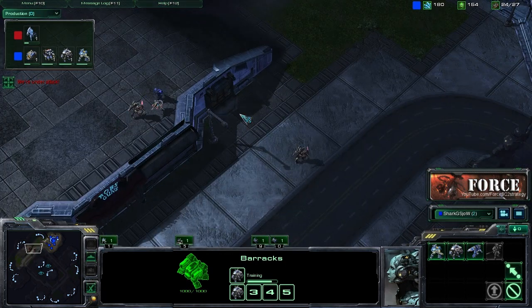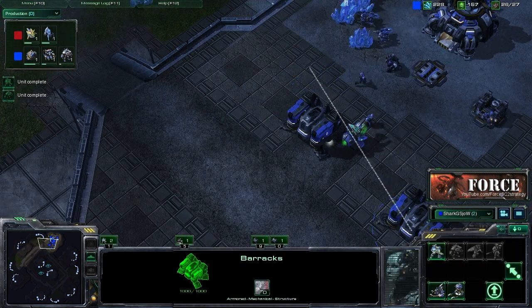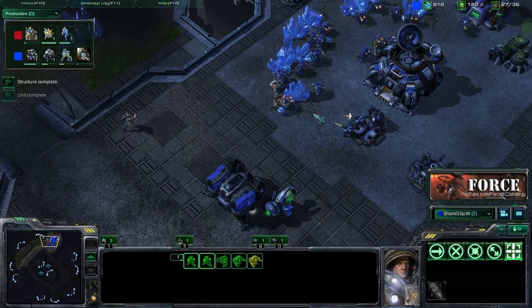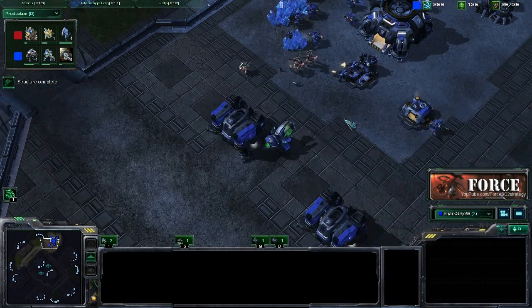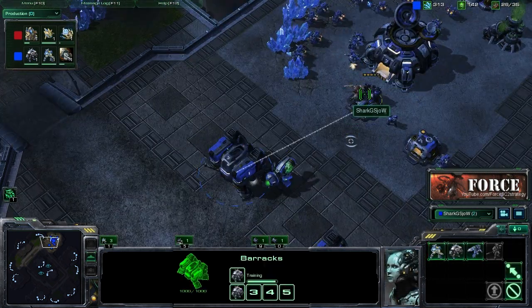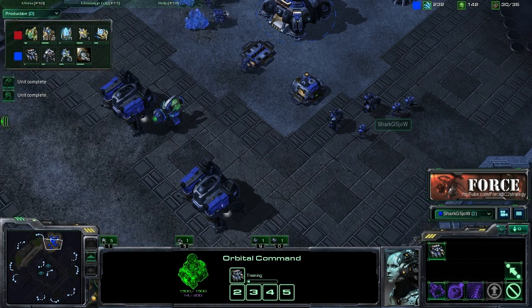We are going to be going with Marine and Marauder pressure early in the game, trying to do as much harassment as possible. Our Protoss opponent is trying to do some early game harassment of his own by pushing out with two Zealots. We're going to want to deal with this by pulling our units together close to our mineral line and trying to poke them off — doing some micro by pulling back our units whenever the Zealots get close to engage. The marauder is a little more robust, so it's definitely much better to have your marauder take hits from Zealots than your marines.